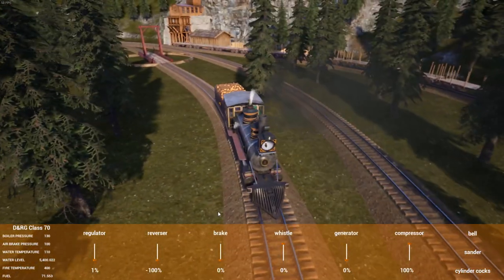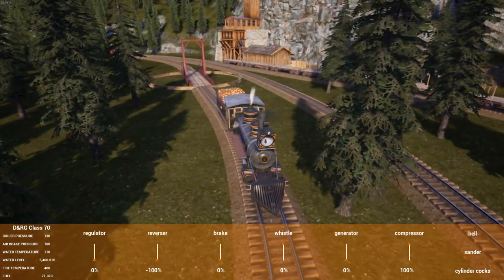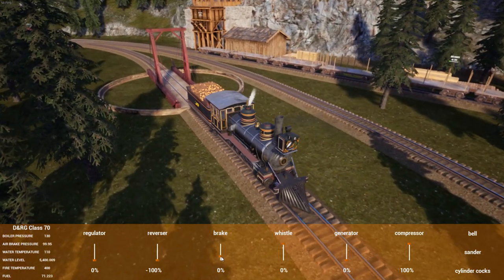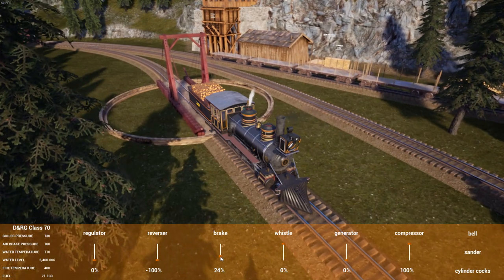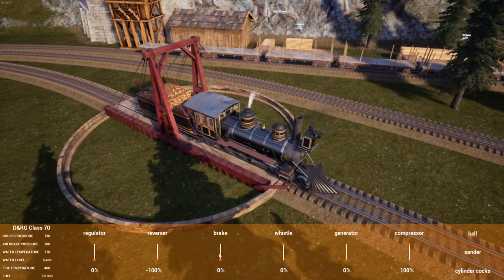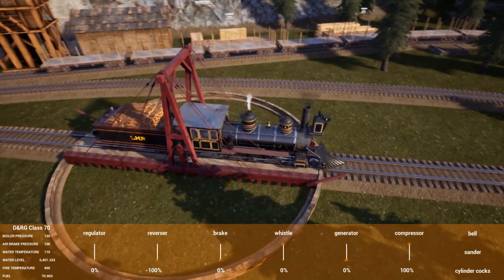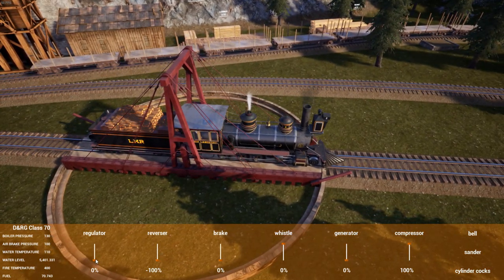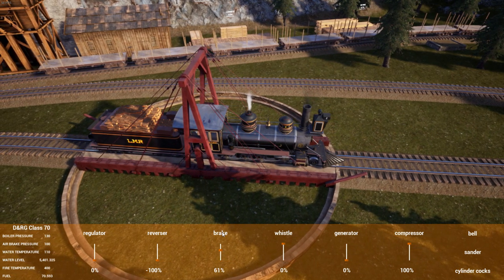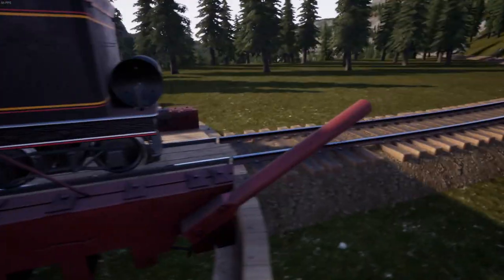I'm going to drive in first person just for the fun of it, but I think I'll actually do it in UI because it'll be easier. Apparently this turntable is big enough for this loco - we'll find out. Does the front end hang off it like the old one? No, it actually sits on it rather nicely. This is all a test - I've never actually done this before so this could be rather interesting.